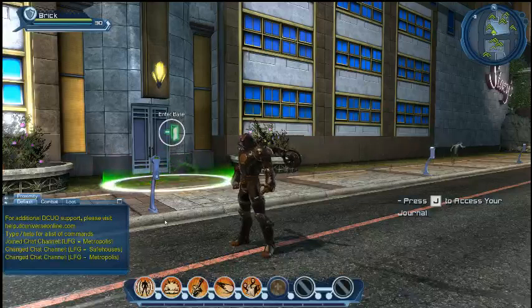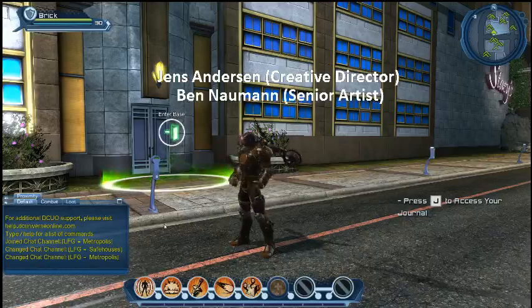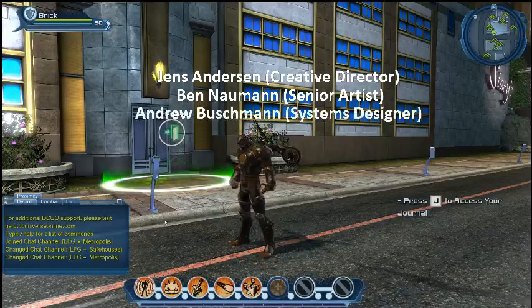My name is Jens Andersen, I'm the creative director on the project, and I'm joined today by two people who are going to help me explain all this to you. We have our lead environment artist, Ben Naumann. Hello, it's nice to meet you. You're virtually meeting everybody — you have thousands of new friends as of this instance. And we also have joining us again Andrew Bushman, who's assistant designer on the project and helped us out with the locations. He's going to be helping us out a little bit with the prop stuff today.